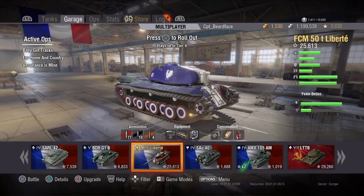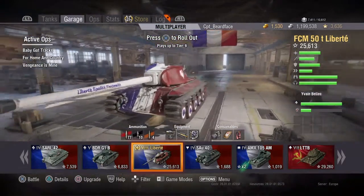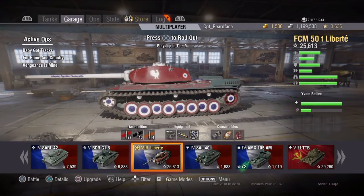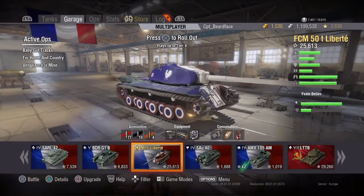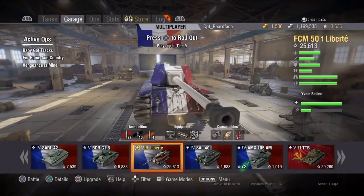Hi guys and welcome back to World of Tanks. Today we're going to be looking at one of the three hero tanks, which is the FCM 50T Liberté - a French tier 8 heavy. The Liberté gets premium matchmaking, so it only ever sees tier 9 matches at the most, and most of the time you'll be in tier 8 matches.